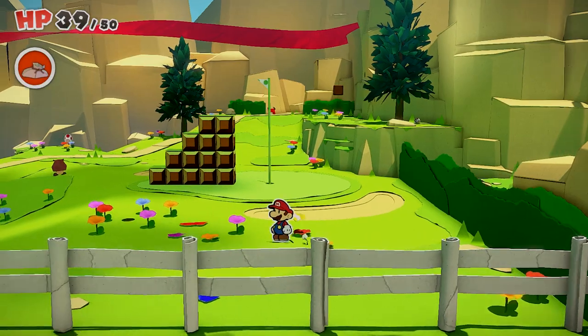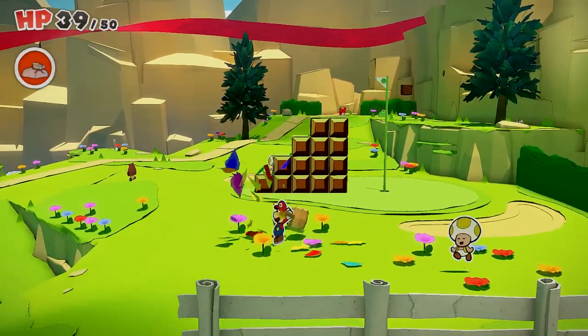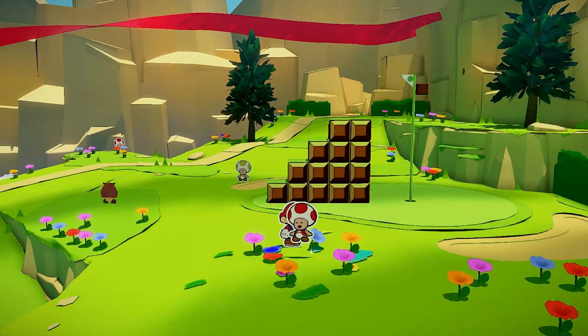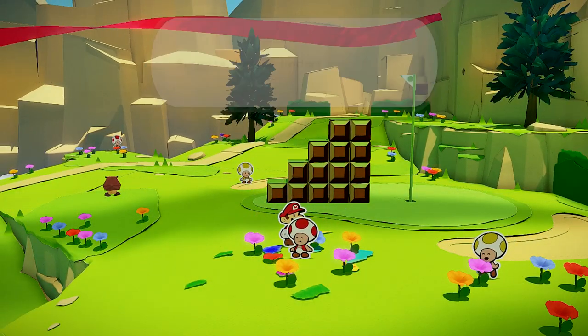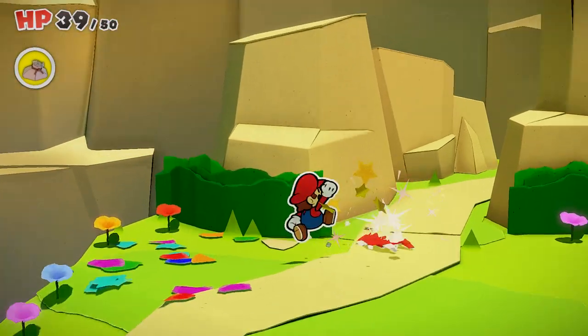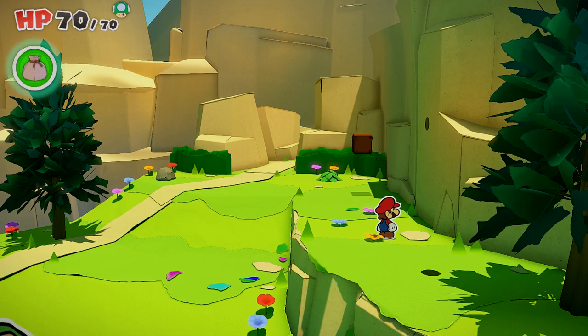Head down past the second sand trap and there's a butterfly — smack that for another toad. I hit the circle on the ground which spawns a red flower, and the first time I totally missed it, so make sure you hit that red flower before you leave the area. Run up to the path and smack the dog for another toad — this is a fighting toad, so it's all good.